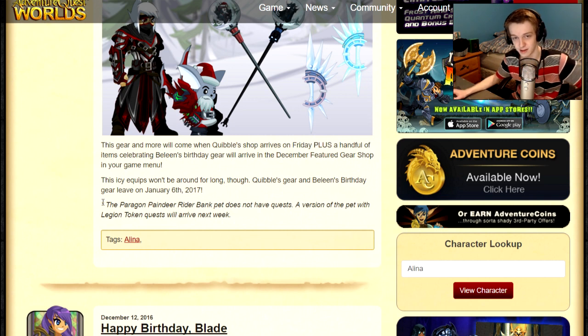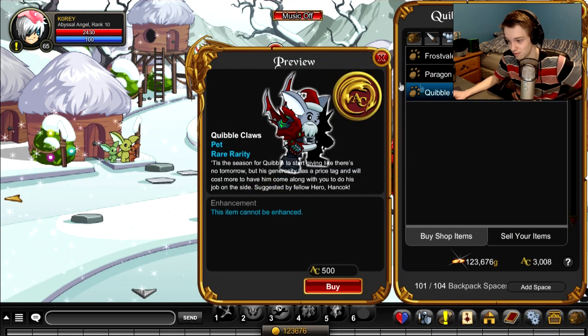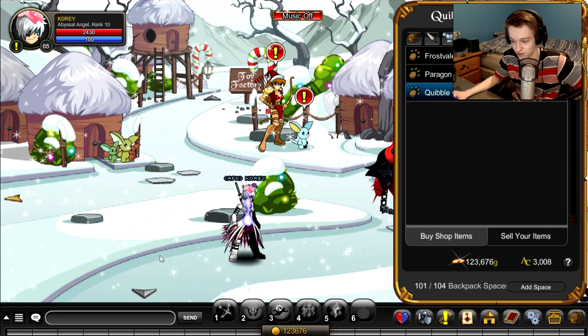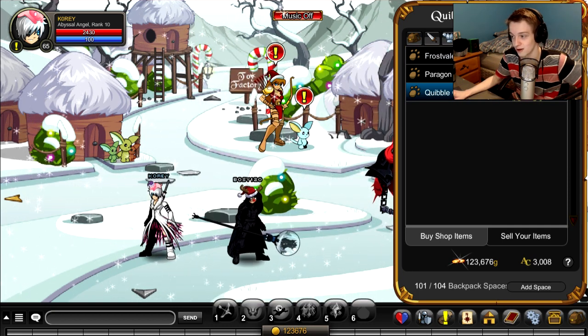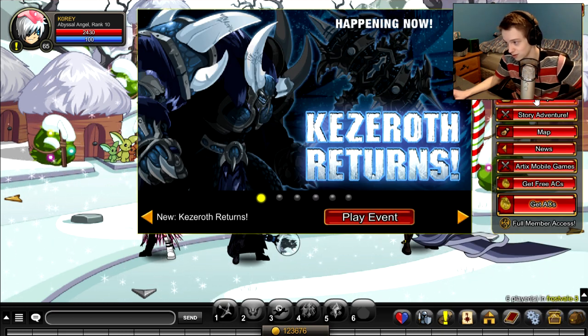On the official design notes it says: the Paragon Pain Deer Rider bank pet does not have quests — a version of the pet with a legion token quest will arrive next week. And then we've got Quibble Claws, suggested by Hancock, a guy on Twitter I see often. That's the Quibble shop.